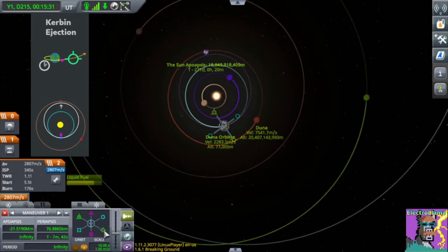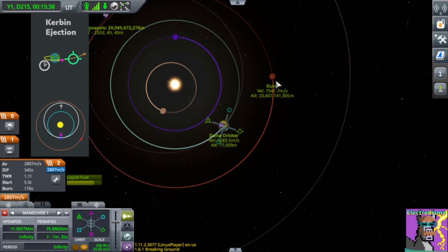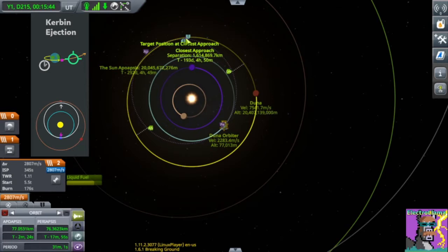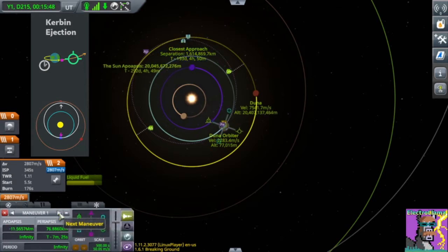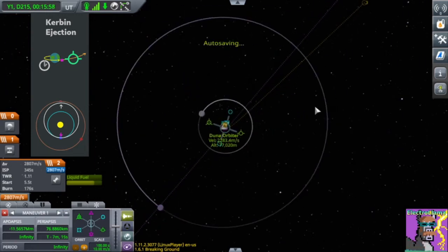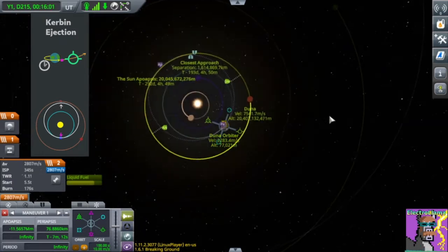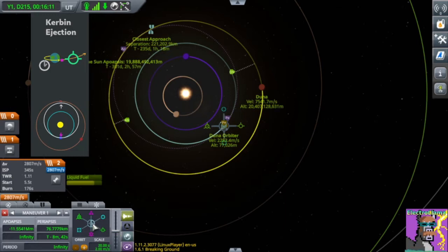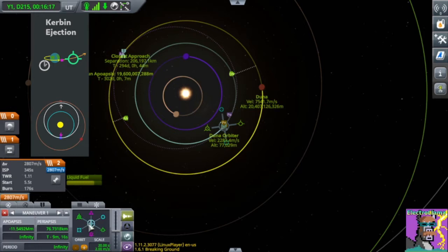We're almost to Duna's orbit — you want to go a bit more prograde. That looks good. Set Duna as your target. Here you have your closest approach markers. You can right-click to keep it open while you adjust your maneuver node. This already looks pretty good — we're burning prograde and timing it so that we're leaving in Kerbin's prograde direction. We can fine-tune the timing of the burn to minimize our closest approach distance. There we go — 66 megameters.